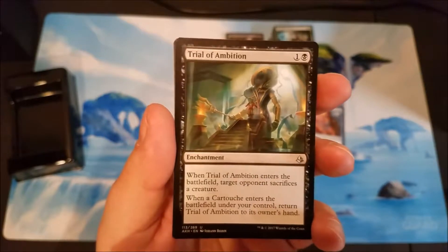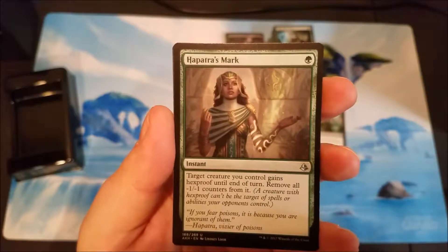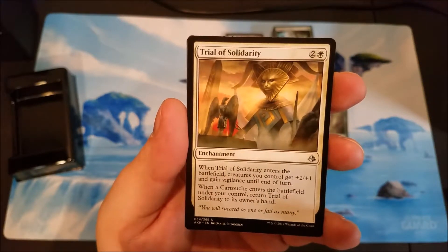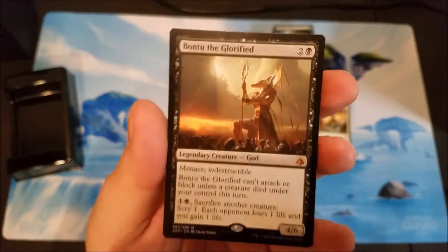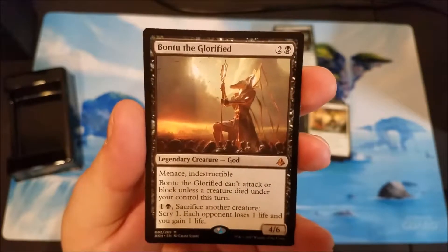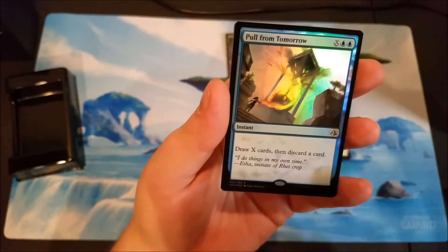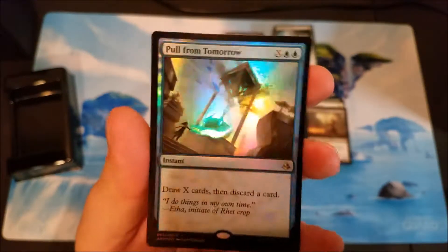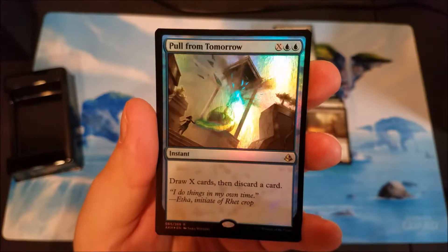So we got a Trial of Ambition, Apatra's Mark, Trial of Solidarity, and Bontu - that's cool, I actually don't have Bontu, so I'm all about that. It's a mythic. And we got a foil rare - foil Pull from Tomorrow. I've seen it played in a couple decks.